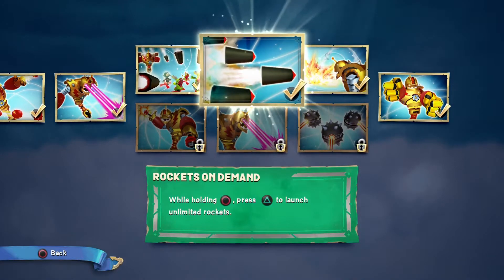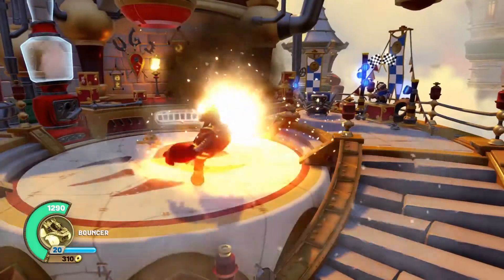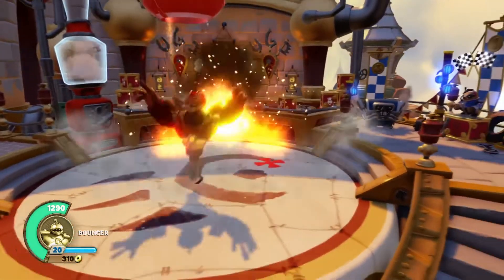While holding circle, you press the button and it just does a bigger explosion for the rockets.